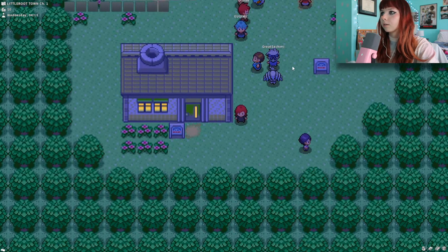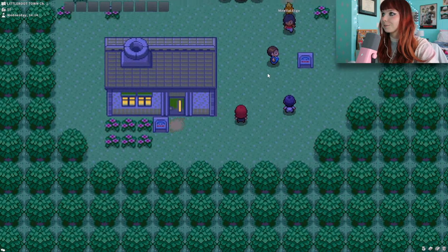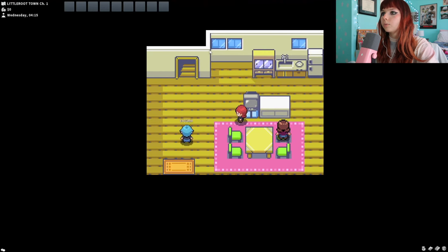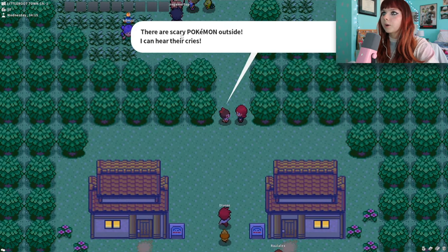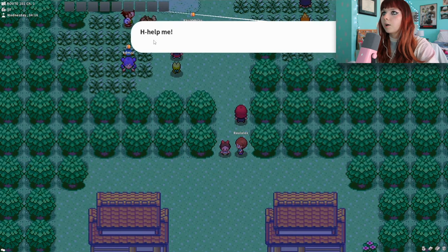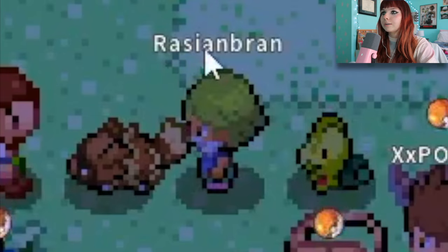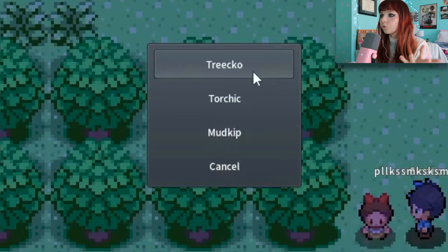That girl copied my hair! 'You missed her but she totally copied my look.' Hello — what do I do? Okay I'm doing something wrong. Look at all these — oh my gosh, I can get Mudkip, Torchic... I don't know who to get. Mom, what do I do? Oh, I need to go introduce myself to Professor Birch — he's probably up here. 'Hi there, there are scary Pokemon outside, I can hear their cries.' 'I want to go see what's going on but I don't have any Pokemon.' 'Girl, neither do I.' 'Can you go see what's happening?' What's happening — oh my gosh, she's being chased! 'Hello, you over there, please help! In my bag there's a Pokeball.' This person's name is Raisin Bran.